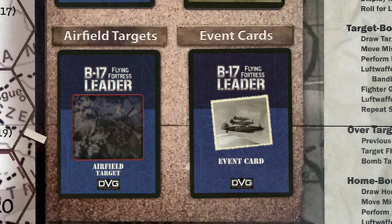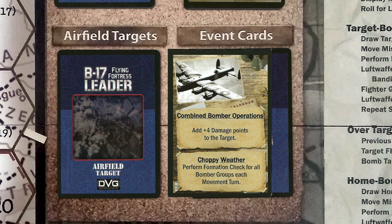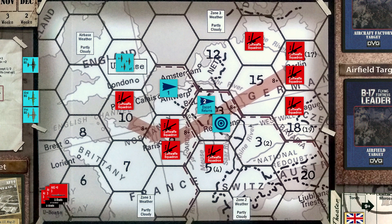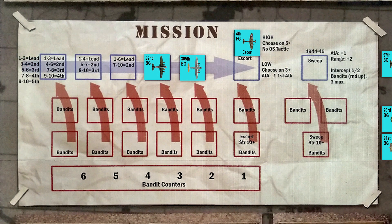With our flight in the air, we draw a card for the target-bound event and we draw Combined Bomber Operations, which adds 4 damage points to our target — a good luck draw if there ever was one. We place a 4 damage marker on the target airfield. Since there is no Luftwaffe presence in our mission path due to the poor response, we move our marker directly to the target area. Reaching their range limit, our Spitfire escorts are forced to turn back.